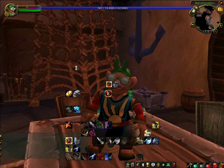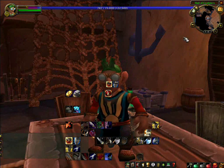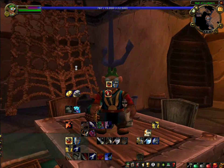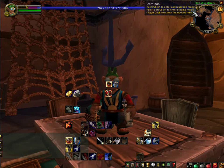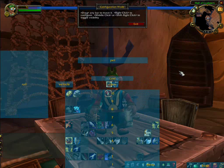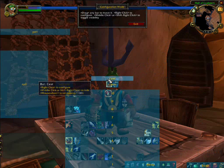Now, this is what the default Dominos window is going to do. Remember, Bongos 3 — if you saw the video on that one — you actually have to draw each bar. This goes back to the old original Bongos paradigm of drawing all of the bars and letting you manually deal with everything. So the first thing we're going to do is get some of our UI elements out of the way. We don't have a pet bar, we don't need that. We're not going to be using the cast bar — I actually use Quartz for the cast bar, but we'll get into that later.